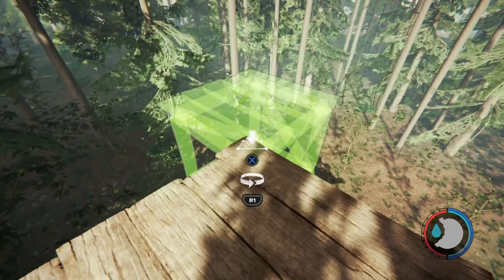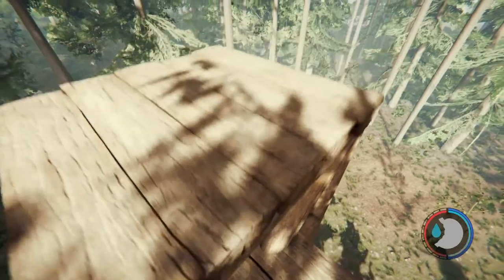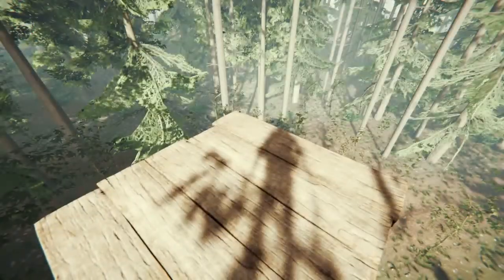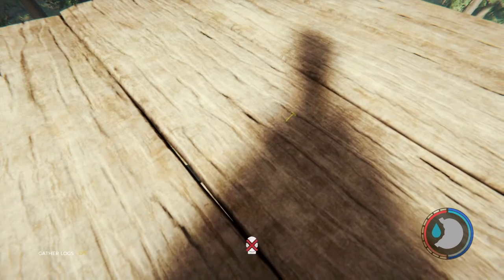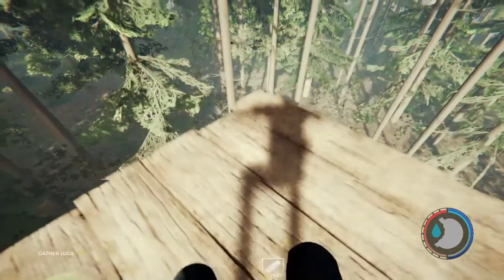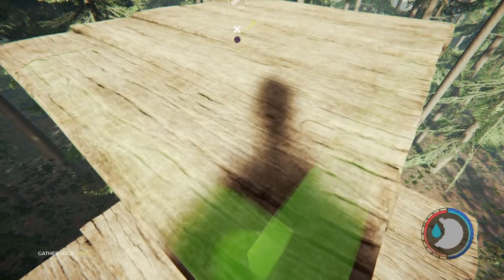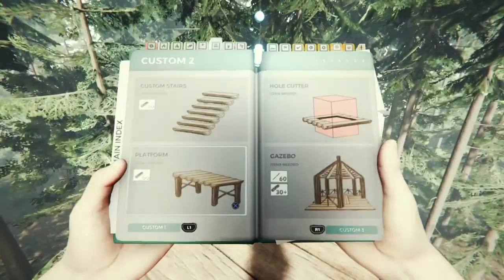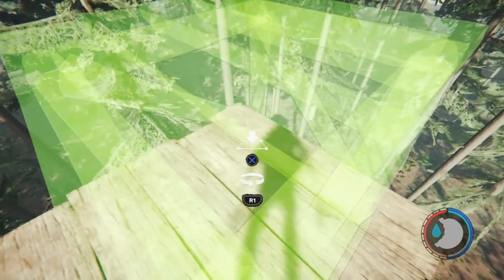However, if I place it on a previously existing platform at this height, like so, and then spam triangle — because my character does this thing where he does a really high jump — I can make this platform. And if I stand in here and just push jump, it becomes much easier to do. You'll notice that I can continuously go up.